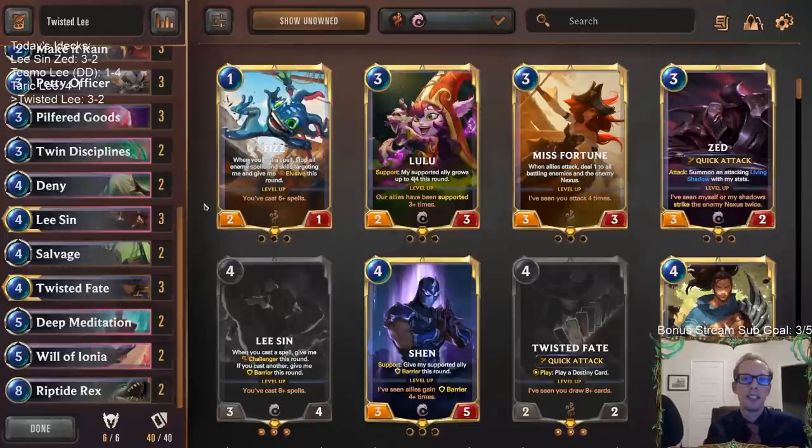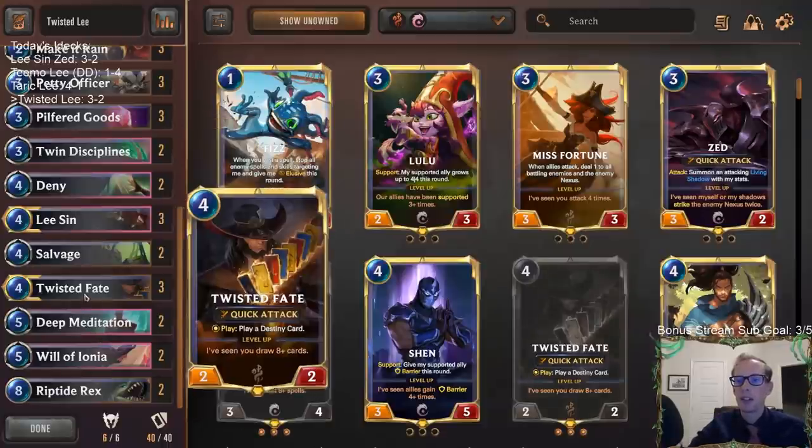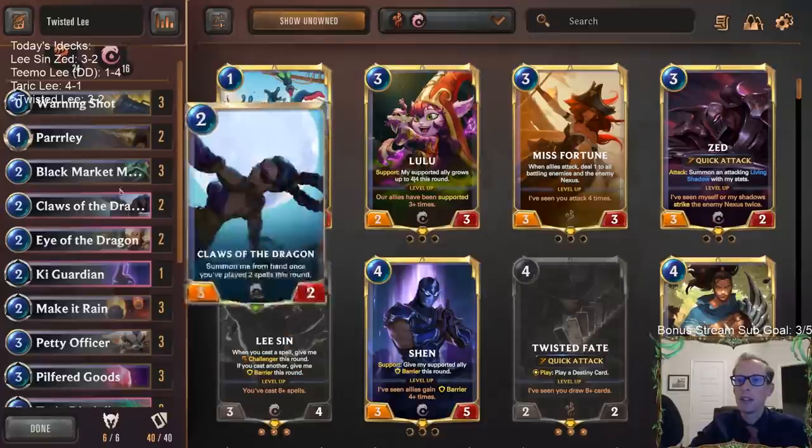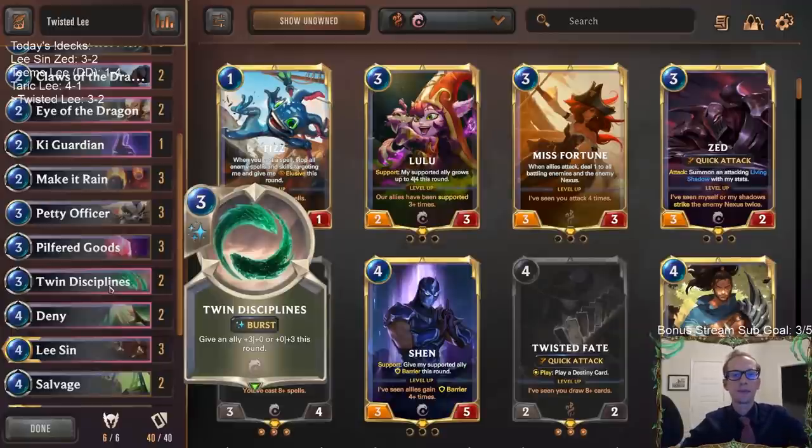Eye of the Dragon was okay - we weren't getting Dragglings all the time but it worked out pretty well. That last second change did work out well with this deck. Just another good way to play Lee Sin. This deck is going to keep you a little bit more on the edge of your seat - sequencing is going to be important. This deck has great late game because of all the card draw and leveled up Twisted Fate, but it also has some pretty good early stuff like Parlay and Make it Rain against aggro decks, plus Eye of the Dragon and Petty Officer. Alright, that was Twisted Lee - thanks for watching!